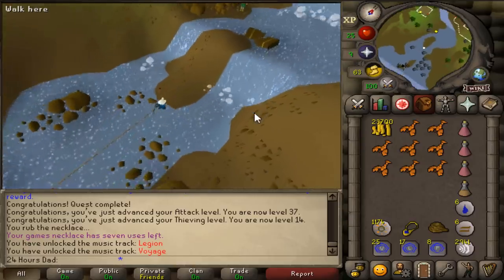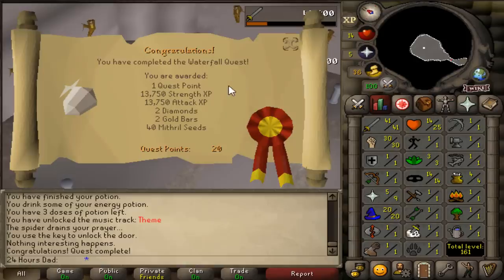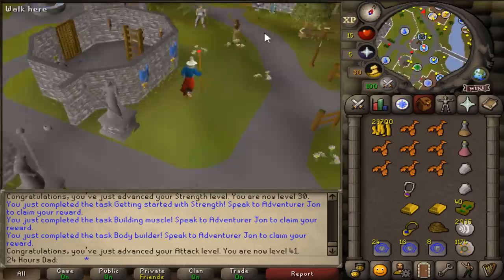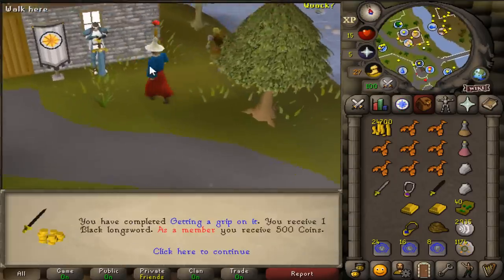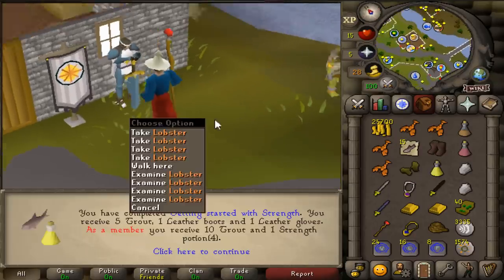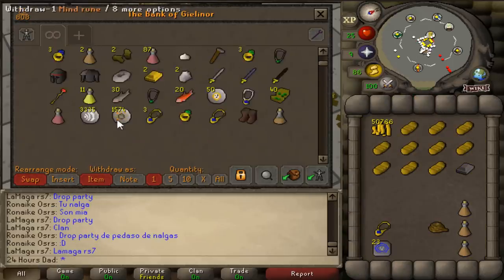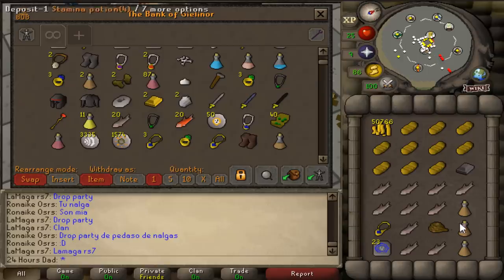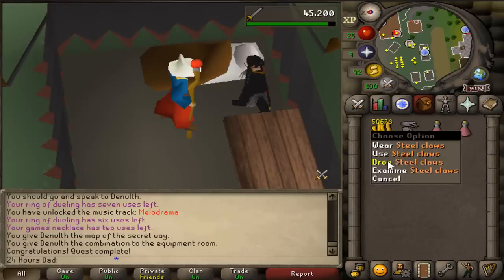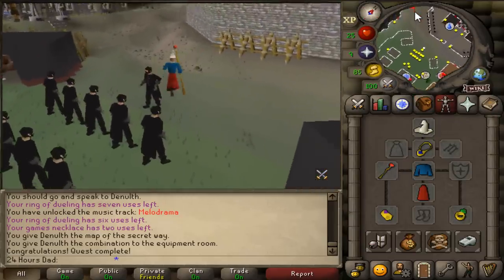Waterfall Quest is always the go-to quest — from level 1 strength we jump to 30 strength and 41 attack. The waterfall looks really cinematic now, by the way. The nice thing about Adventure Paths is that by doing all these quests I'm just hitting milestones and getting free items I can claim. The adventurer NPC even gave me 10 free trout I needed for Death Plateau, so that quest was essentially free.